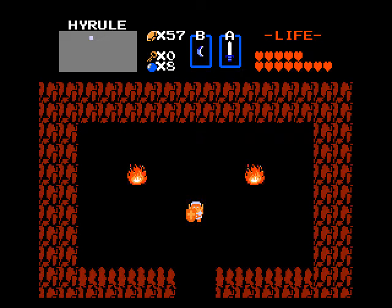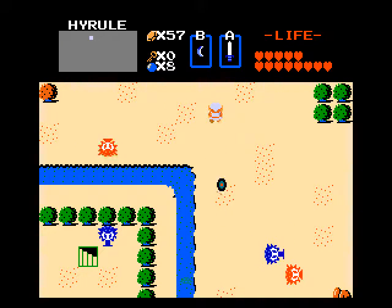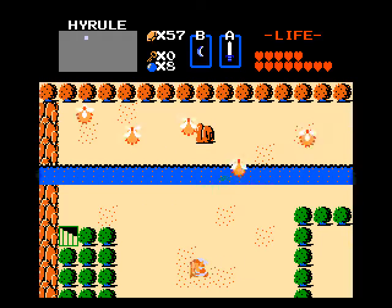Hey everybody, welcome back to Let's Play Legend of Zelda: Child's Quest for Zelda Classic Part 4. Today we're going to pick up a very important item and then head straight to Level 6. We might even get Level 7 done too, because 6 is kind of short.